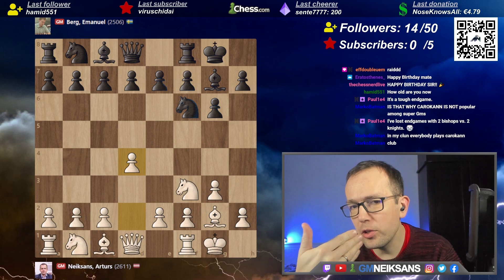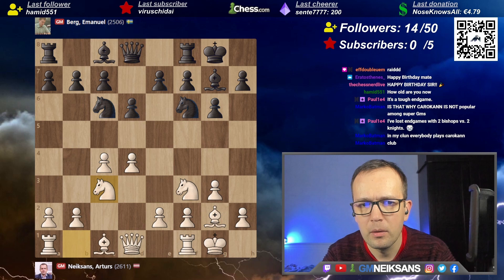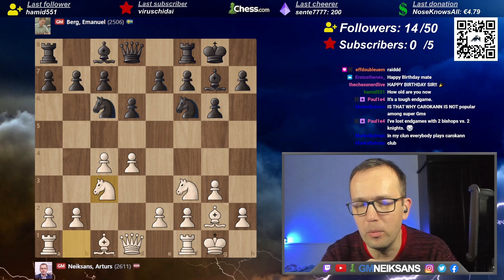g3, bishop g2, short castle — now we transpose from Reti to the King's Indian: d4, d6, c4, knight c6. I sort of expected this. Knight c3, and I'm like, I don't know, because I'm not really a 1.d4 player.